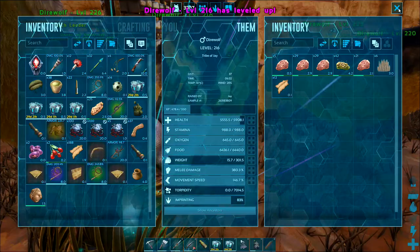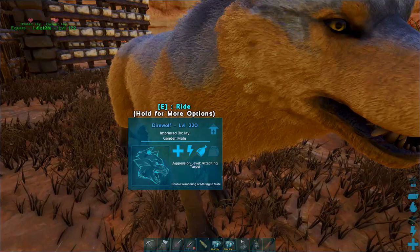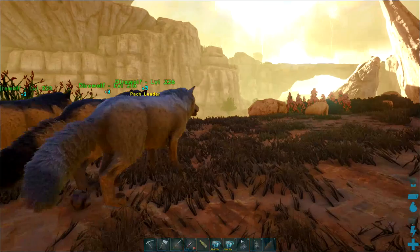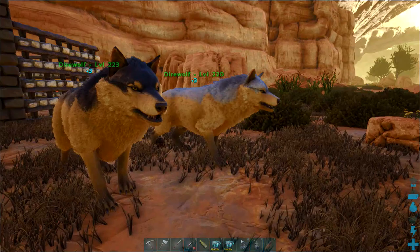I've just been adding levels in health and letting them heal up — they're all over 6000 health now or getting there. They'll get a few more levels once we get out in the desert, but they should do us well for gathering polymer and chitin. Let's let these breed up and we'll see what we get — we'll try and go for a full imprint if we can.